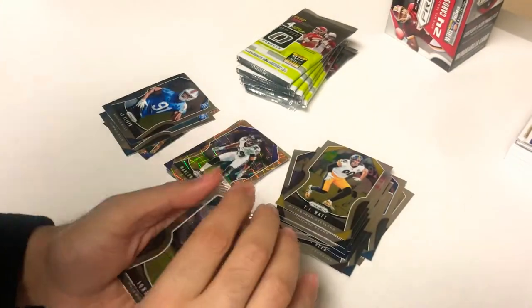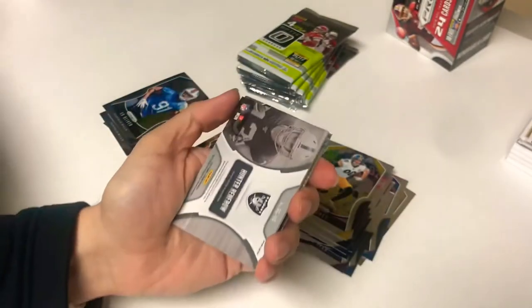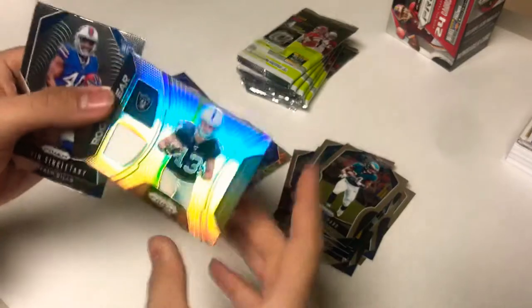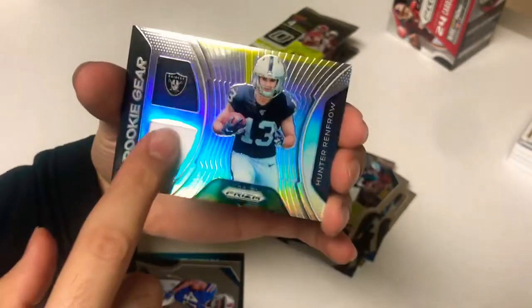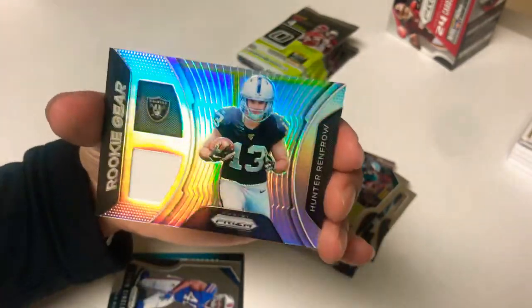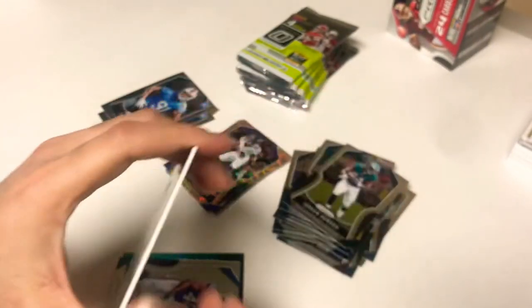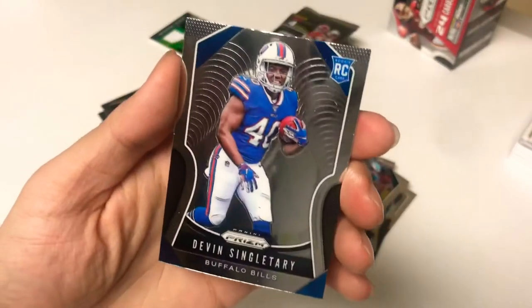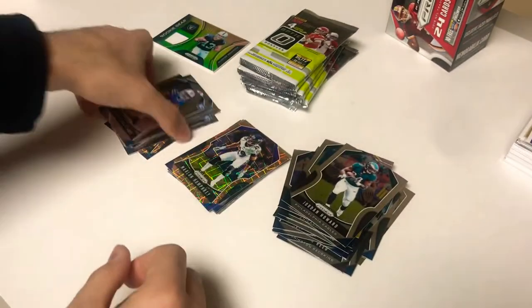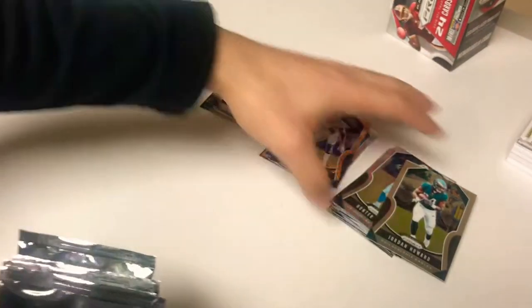Jordan Howard, Hunter Henry, and Hunter Renfro. There's a horizontal card — looks pretty good. Really nice looking card, white jersey, Oakland Raiders — pretty clean honestly. Hunter Renfro, not too bad. We'll see how the Raiders do. And there's a rookie Devin Singletary to round out the Prism — not too bad. We'll compare them both again at the end.